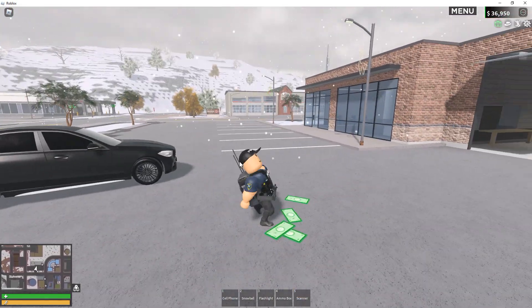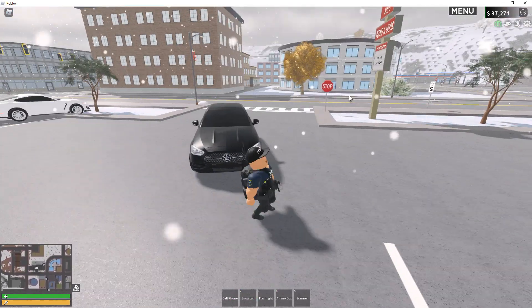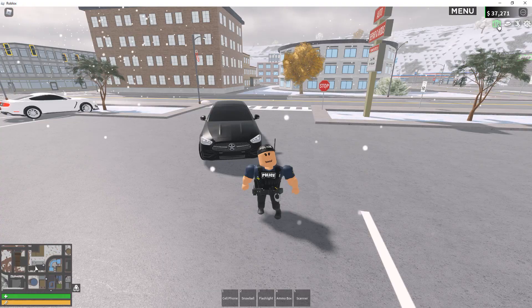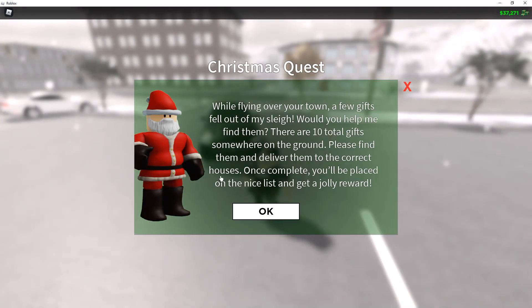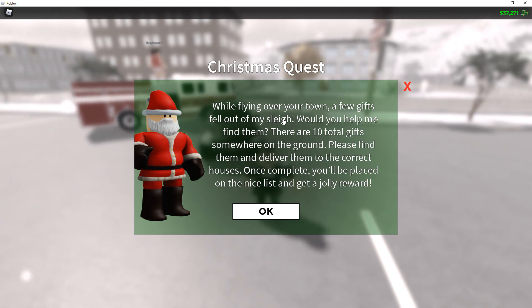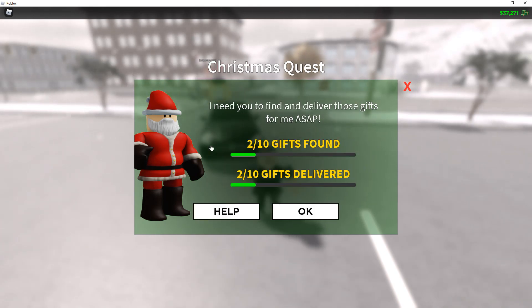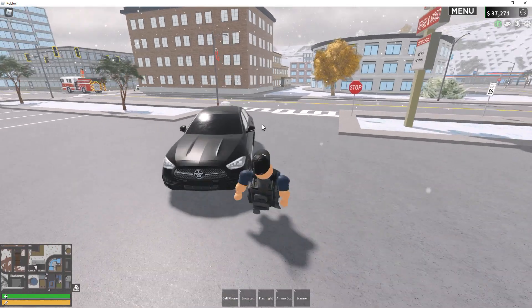The next thing I'm gonna cover is the Christmas quest. So, while flying over town, a few gifts fell out of my sleigh. Would you help me find them? There are 10 total gifts somewhere on the ground. Please find them and deliver them to the parkhouse. Once complete, you'll be placed on the nice list and earn a jolly reward. I already found two gifts, but I'm gonna give y'all a quick tutorial on how to do this.